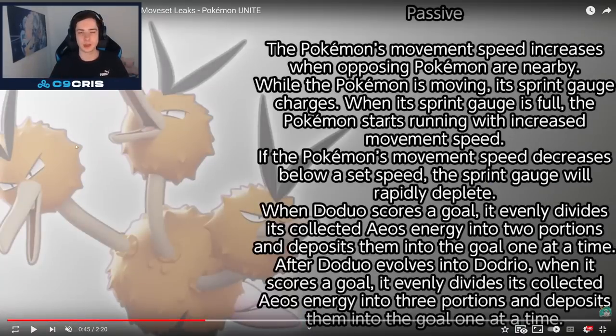Next up we have Dodrio — this is the new speedster coming to Unite. Passive: the Pokémon's move speed increases when opposing Pokémon are nearby. While the Pokémon is moving, its Sprint Gauge charges. When its Sprint Gauge is full, the Pokémon starts running with increased move speed. If the Pokémon's move speed decreases below a set speed, the Sprint Gauge will rapidly deplete. When Doduo scores a goal, it divides its collected Aeos energy into two portions and deposits them into the goal one at a time. After Doduo evolves into Dodrio, when it scores a goal, it evenly divides its collected Aeos energy into three portions — one at a time. That seems very unique and interesting, and makes sense with the three heads.